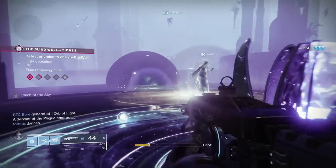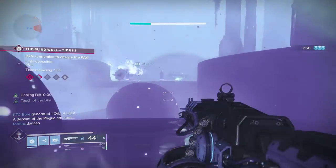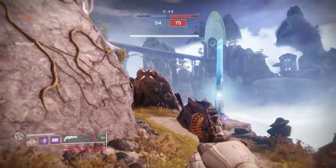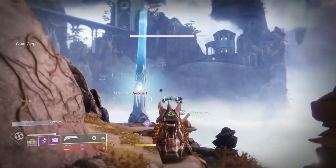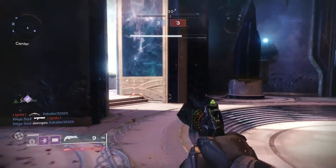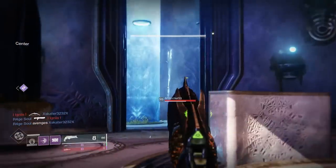You can't get every exotic from an engram or a random drop. Some exotics can only be earned through quests or from raids. Others are random drops but only from certain sources. For example, the Lord of Wolves can only drop from Spider Wanted Bounties. However, there are still many exotics you can get from just about anywhere randomly.